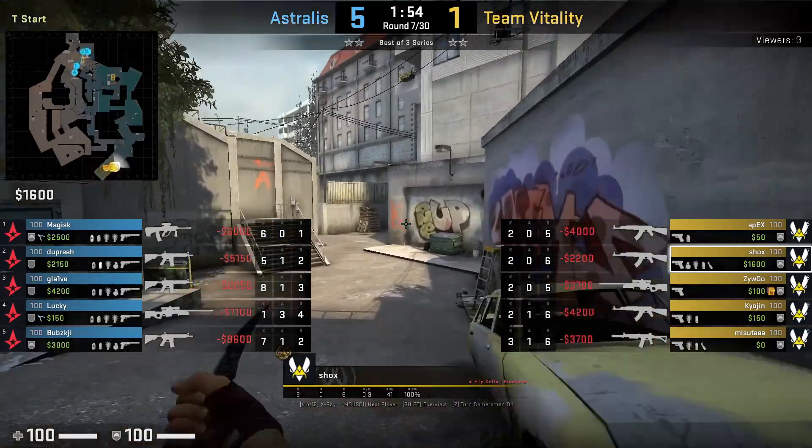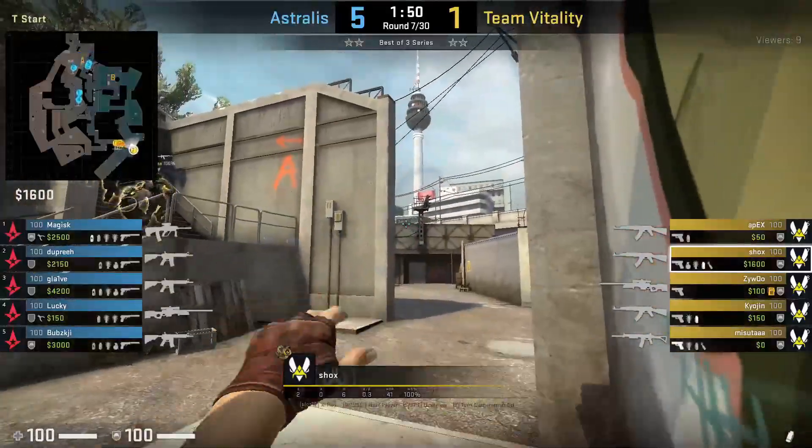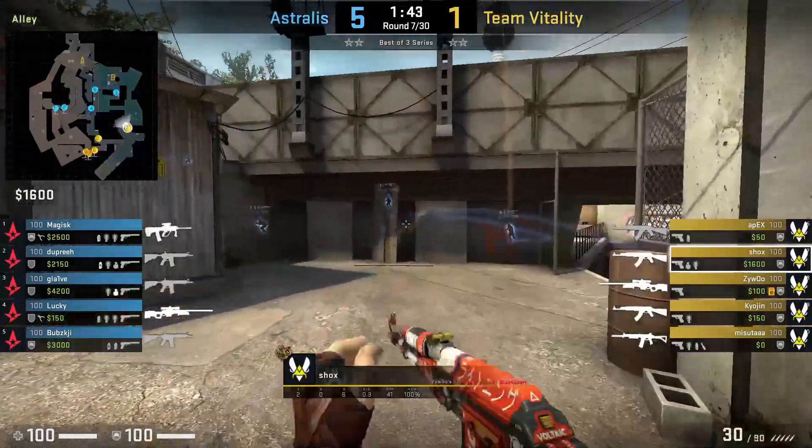Nardout here showing how Shox defaults monster in water on Overpass T side. I'll be covering the utility Shox throws, positions he likes to hold, tactics Vitaly like to use revolving Shox, as well as some protocols as the monster default player.